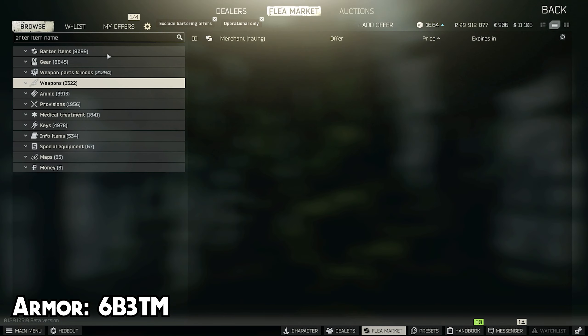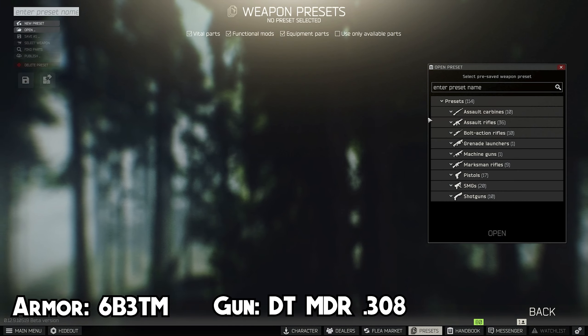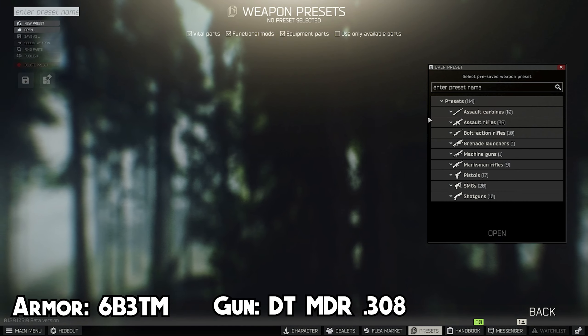Put on a Salwa, that's it. For gun choice I would suggest the DT MDR because it's very cheap, fully full automatic — 70k you can get one, and it's only three attachments to mod it, so it's actually pretty good. You can also use a Hunter or anything that uses M61, but my best choice is DT MDR for sure. My build uses an RK2 grip, a sight, and an SDN suppressor because it's the best right now in stats — every other suppressor got nerfed, SDN is the best one now.